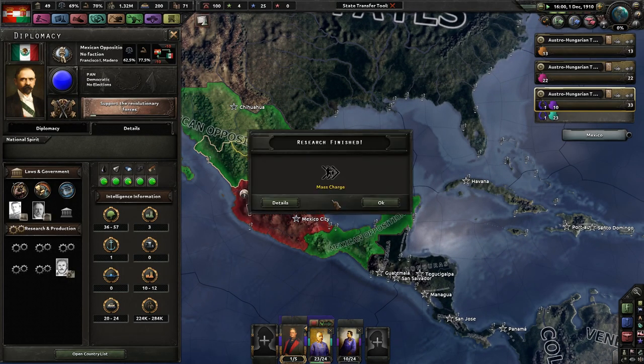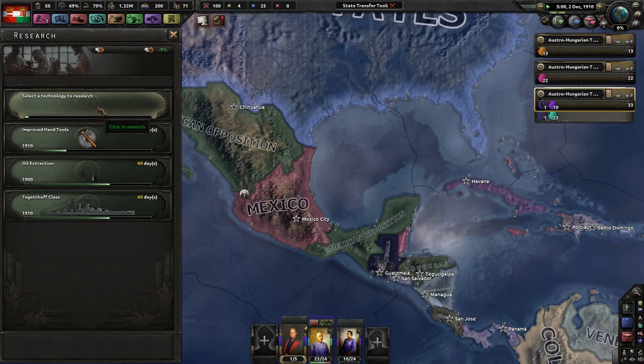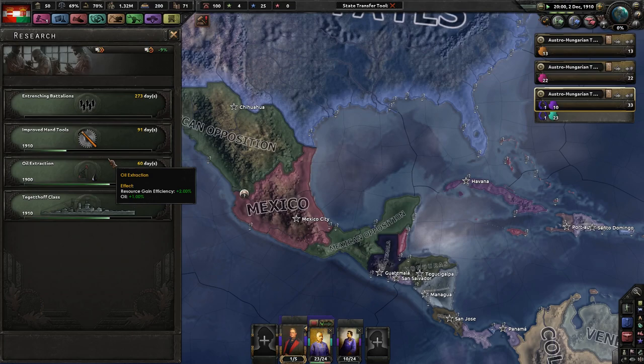Research finished — Mass Charge. That's a lot of Mexicans on one side, not so many on the other side. Entrenched Battalions — we get more soft attack, more organization, better entrenchment. Wow, plus 20 entrenchment and plus 50% entrenchment speed. Holy cow.